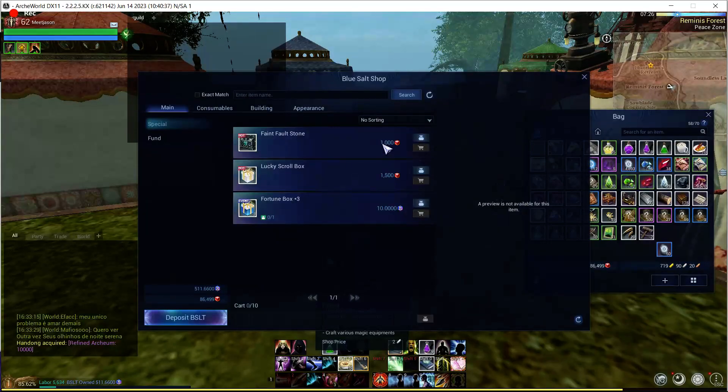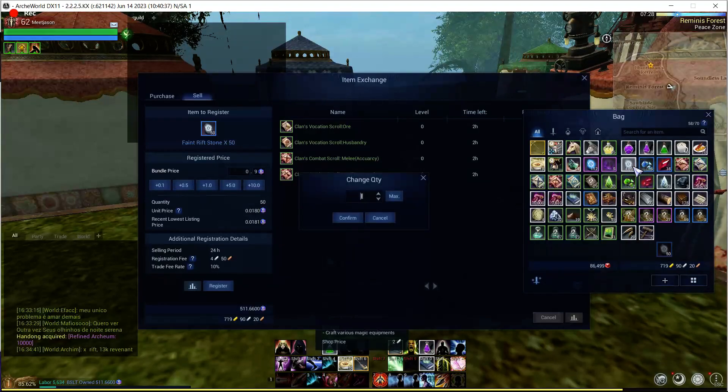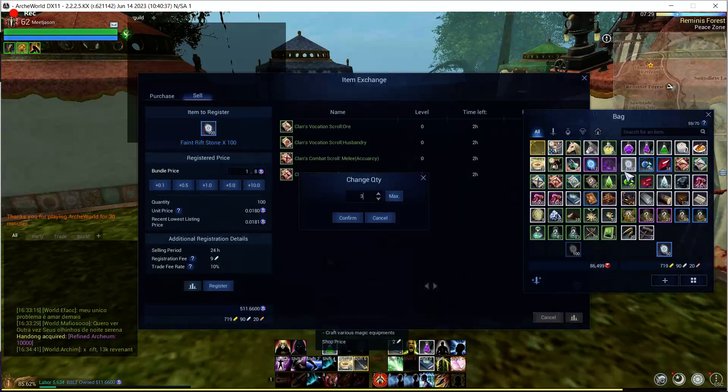Approximately 1,000 Archeum is worth around 7 BSLT — you could also round down and say it's worth 6. But if we go take a look at the price of these Faint Stones, if we get 50 of them it's going to be worth approximately 0.9 BSLT, which means you lost a lot of money. If we do 100 of these guys, you're still going to lose a whole bunch of money — it's simply doubling that 0.9, so you're at 1.8. If we go up to 300 of these things, we're still losing money at 5.4.